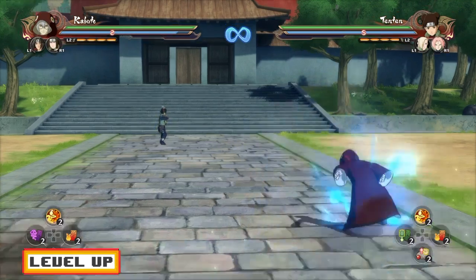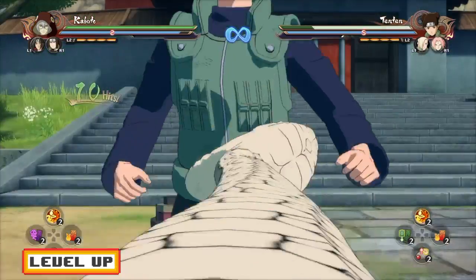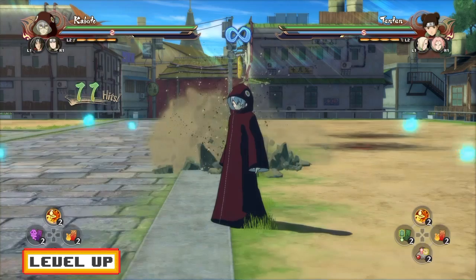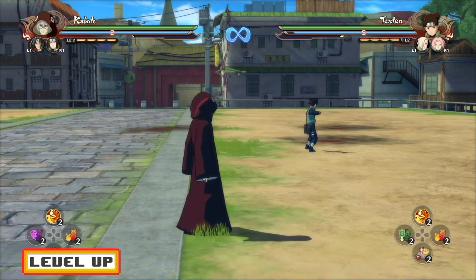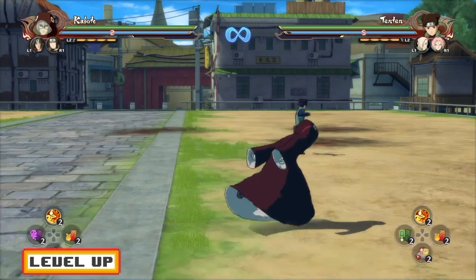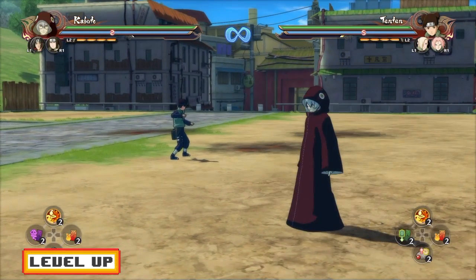Now, in my easy combo cancel tutorial, I did teach you guys that you guys can easily cancel your combos by chakra dashing. There is a problem with that — obviously, you waste a lot of chakra. So, what happens if you want to get longer combos and do more damage and you don't want to waste chakra? Obviously, you guys can just leader switch.